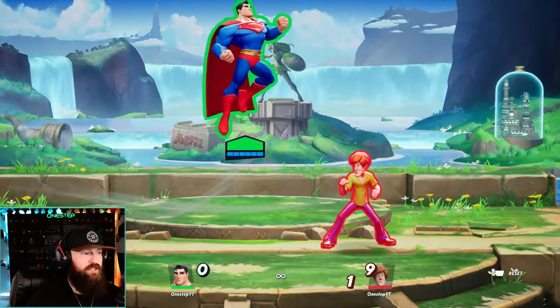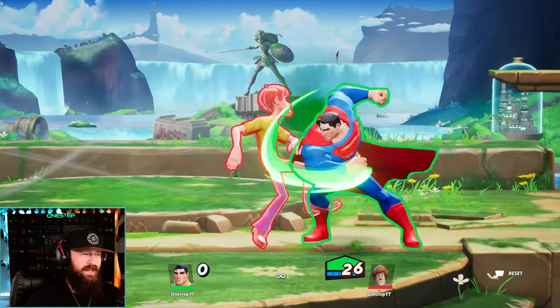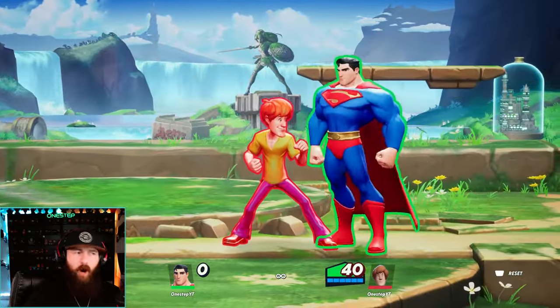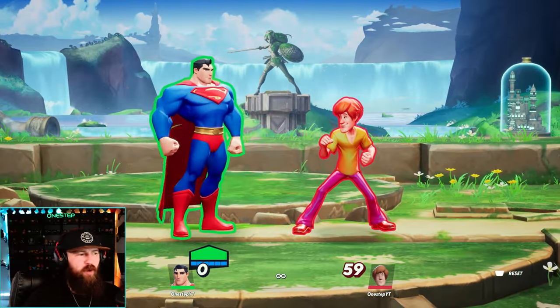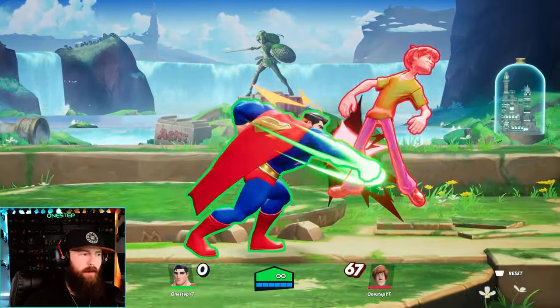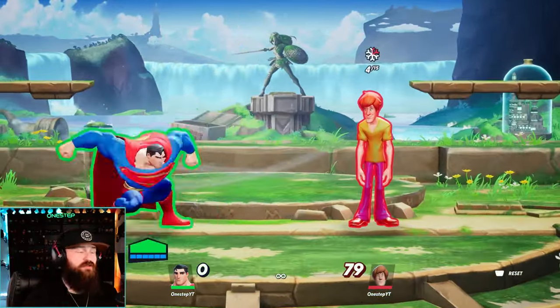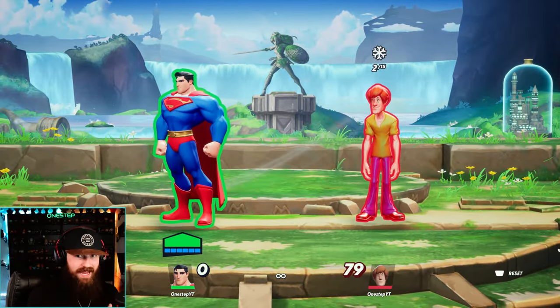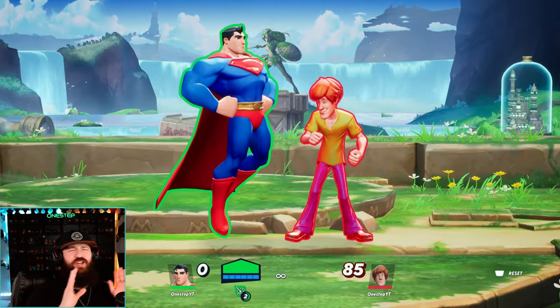Your neutral air attack is a multi-hitting punch, so that'll break armor more often than not. You have a multi-hitting side attack combo, and you can end that with an armored attack so when your opponent tries to break through it, you go right through and hit them. So many times my opponent will try to get out of that, and I'll just do an armored move — I get hit but go right through and hit them right back. Frost Breath can slow down your opponent quite a bit, giving you a speed advantage as well as being a tank. Your down special also has armor. Superman is just insane.